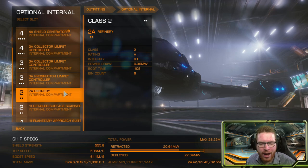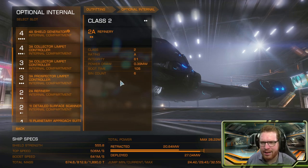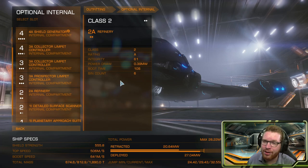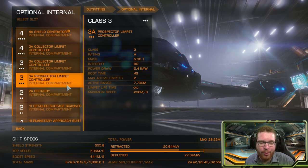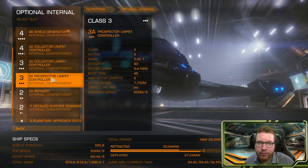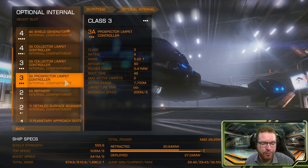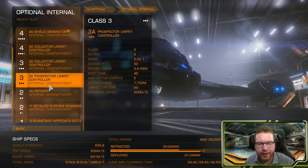And then we come to the refinery. I've gone with only a 2A refinery, which has six active bin counts. When doing core hunting, the number of different materials available in the cores is very limited — I think it's rare you're going to see more than about four different materials in a given belt. So having six bins is really more than you need. But if you really want more bin count, you could upgrade to a 3A refinery and then downgrade your prospector limpet controller to a 1A with only one active prospector, which really should be enough.